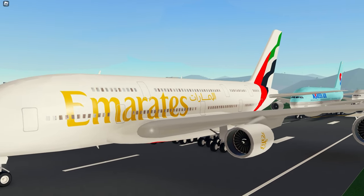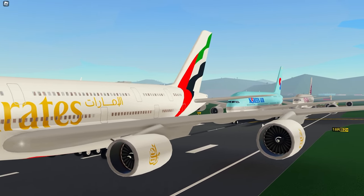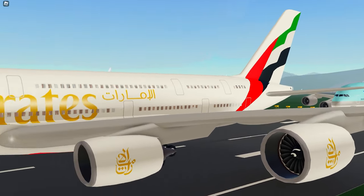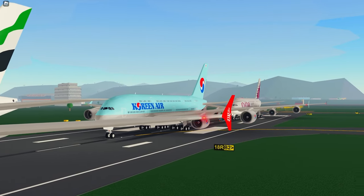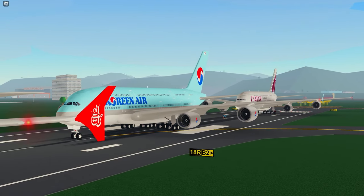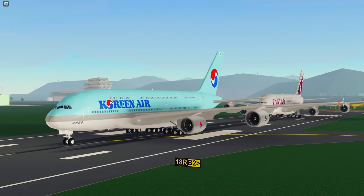The A380, which is a Game Pass plane, has finally been updated and we've got three variants of interiors here: Emirates, Korean Air, and Qatar, all with slightly different lounges at the back of the second floor.